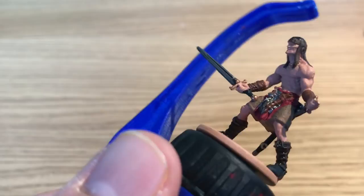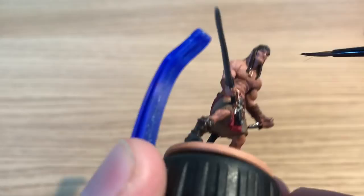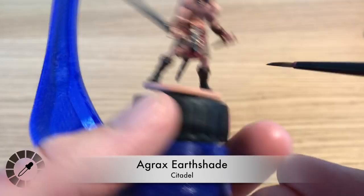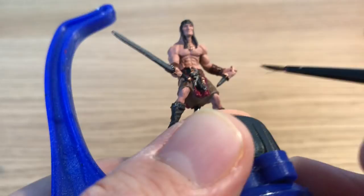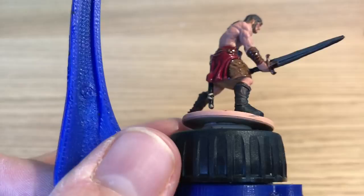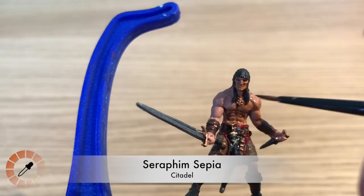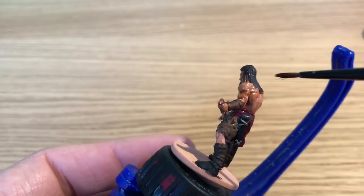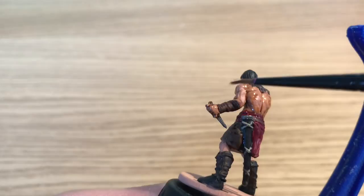He's going to use Nuln Oil - a quite dark wash, similar to the Survivor Shader black wash. He's doing this on the darker areas: the boots, hair, sheaths, and metal. After that, Agrax Earthshade - a more brown shade, similar to the Deep Shader from the Army Painter Zombie Side set. He's applying that to basically the rest - all the browns everywhere except for the skin. Everything that's left except the skin gets that brown wash.